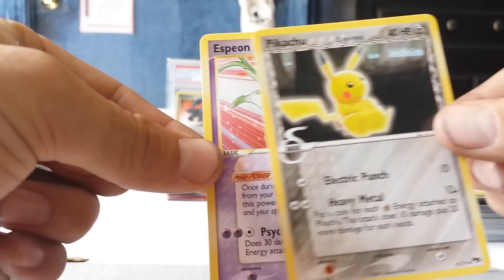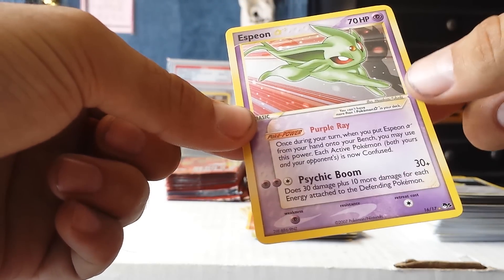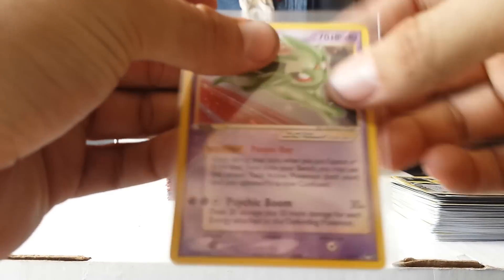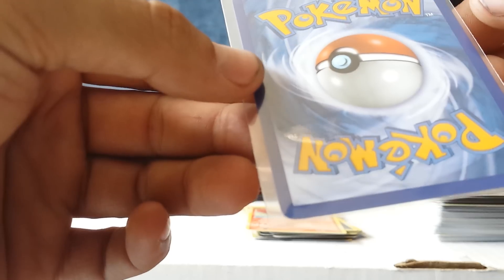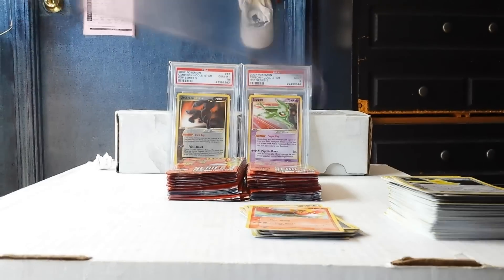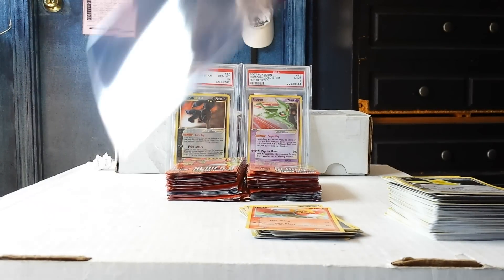Pikachu — yeah! There we go! I'm gonna sleeve that thing. Espeon Gold Star, pretty good on the centering. On the back — oh yeah, it looks absolutely perfect. So if that centering goes... I don't know what pack I'm on. I'm almost shaking. Come on, get in there, don't screw up.